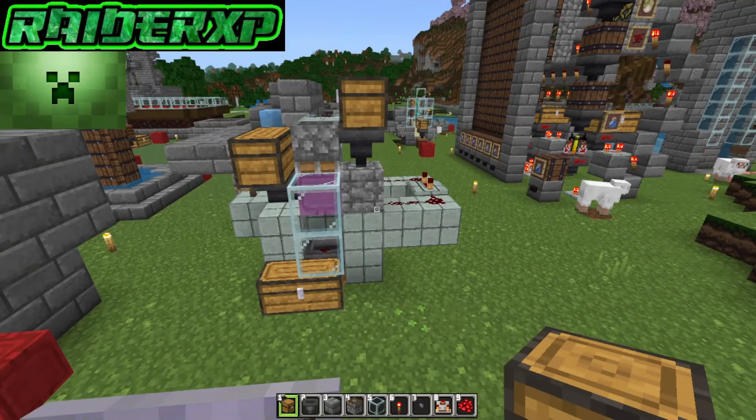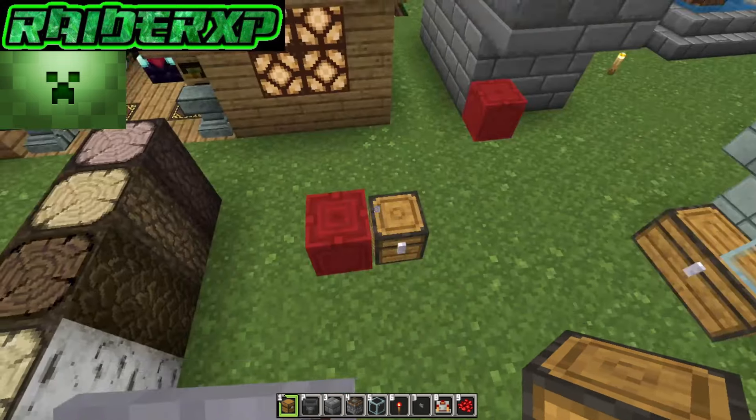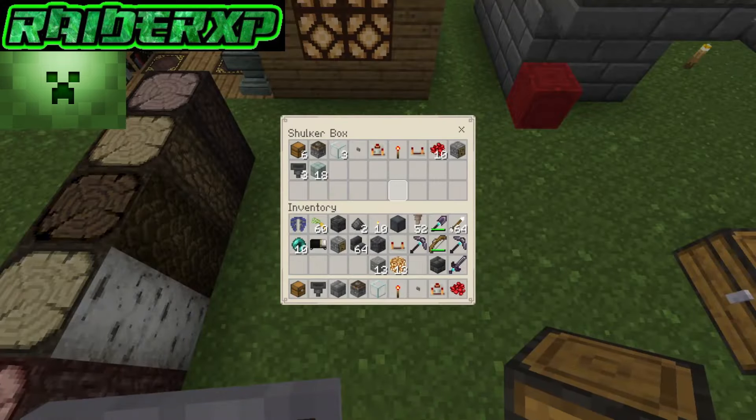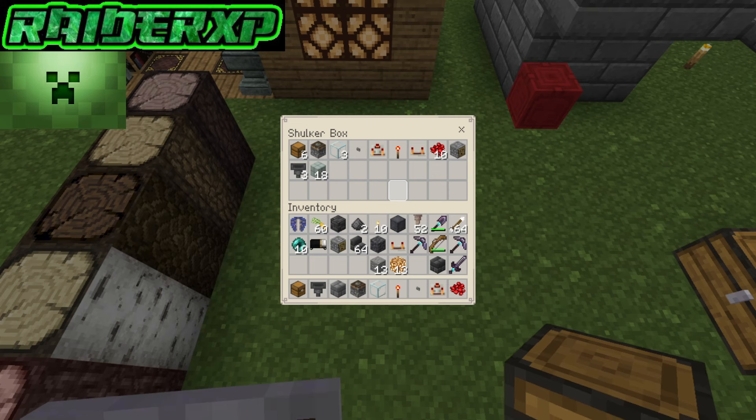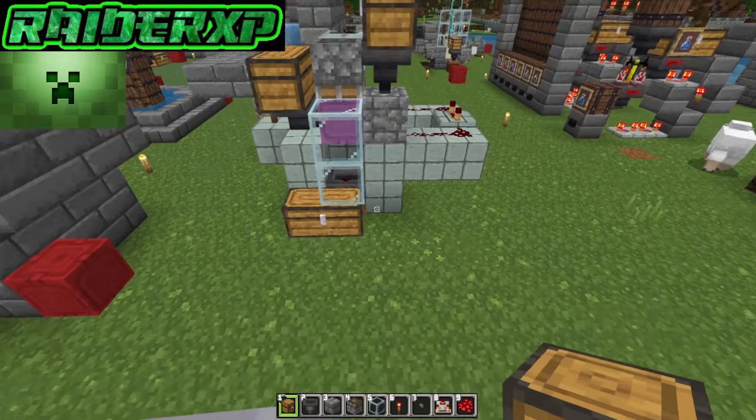What's up everybody, RaiderXP here. Today I'm going to show you how to make a simple automatic shulker loader. These are the materials you're gonna need — go ahead and pause your video so you can gather up what you need. This is a dispenser by the way. I'm using a dwarven themed add-on at the moment so things might look a little different for you.